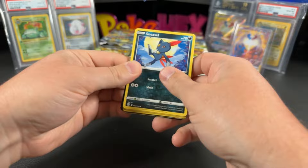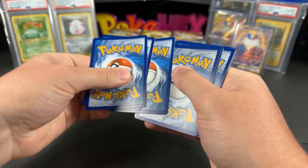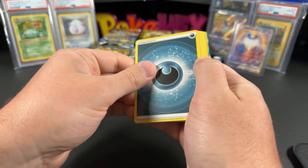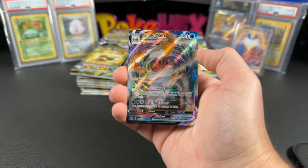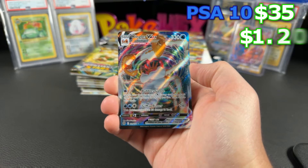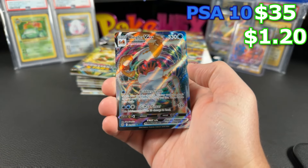We've made our way through Scarlet and Violet, working our way through Sword and Shield right now, going all the way to 1999 base set. But right now we're on Brilliant Stars. And we have our first hitter today — it's going to be a Kingler VMAX.